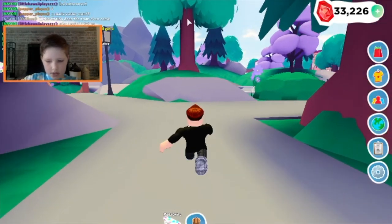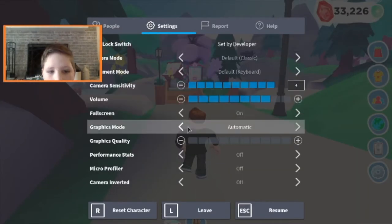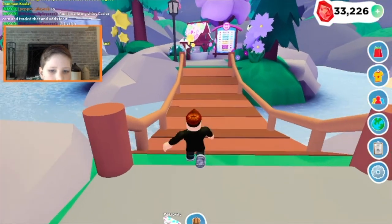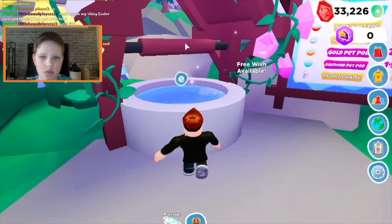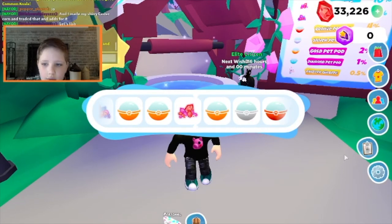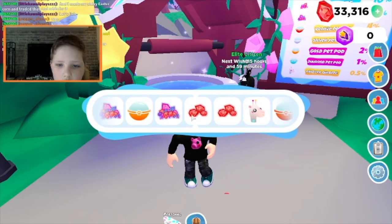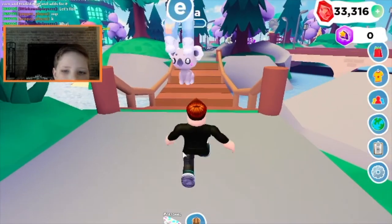Over here is the wishing well. Let me turn my graphics quality down a little because I'm kind of glitching. We're going to the wishing well — there are three wishes available. It says: do you want to make a wish to the wishing well? I'm going to make a wish, and then a daily task pops up and you press claim. You can claim it and get gems. There are also different pets at the wishing well.